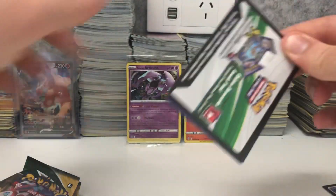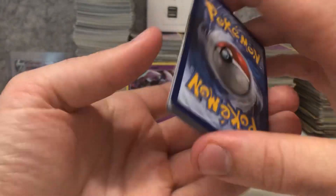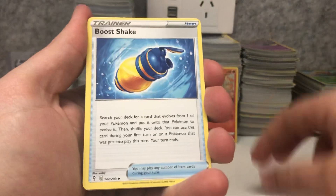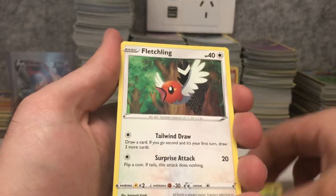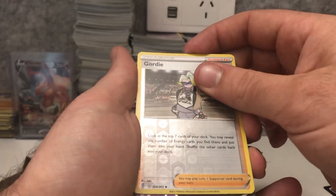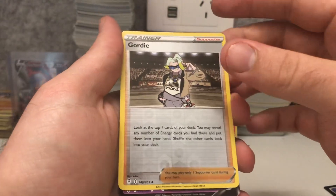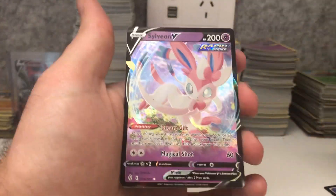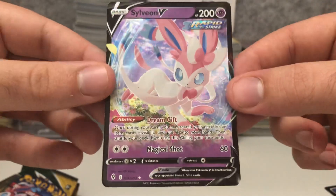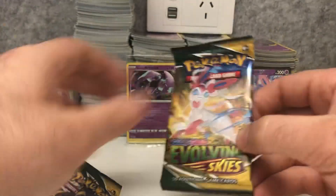Another white code, so we can do another pack trick. This one seems a little bit off-centre — could be a V card. Fire energy, Flabébé, Boost Shake, Shellgon, Gossifleur, Fletchling, Scraggy, Hippopotas, Tympole. It's a psychic type — Sylveon or Espeon, I'm gonna go Sylveon. Sylveon V! Very nice, it's a nicely designed card — Sylveon V is on the front of the pack artwork here. Two more packs to go.